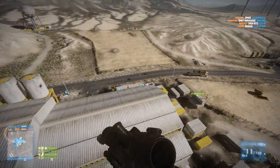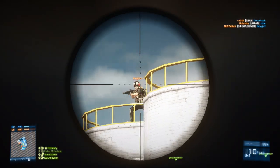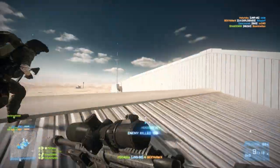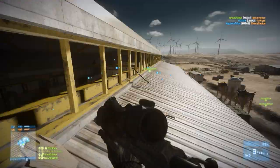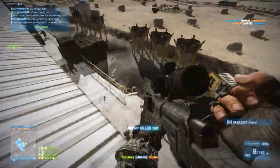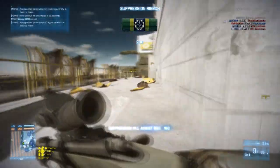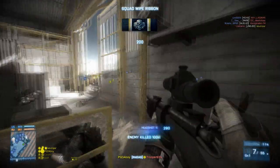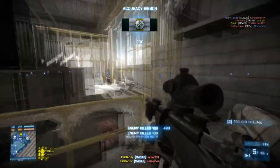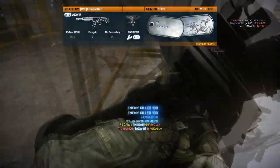Now let's get to twitch — and this is not the streaming service. Twitch here means how fast you can move your mouse toward the target you're aiming at. This basically just takes practice. You want to be able to see an enemy and get the center of your screen on them as fast as possible. Playing a lot of games where you're hip-firing a lot will help, because it trains you to put enemies in the middle of your non-scoped hip-fire crosshair.